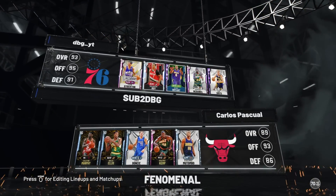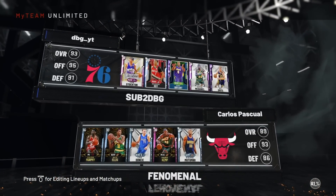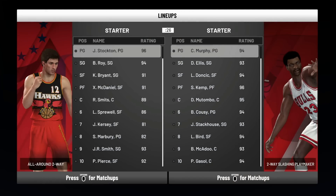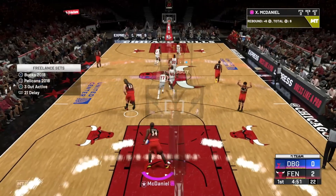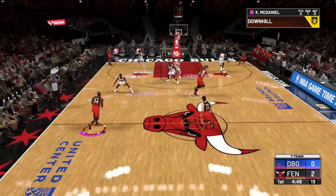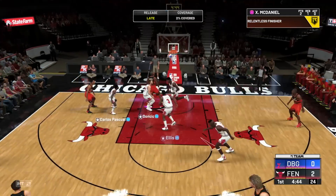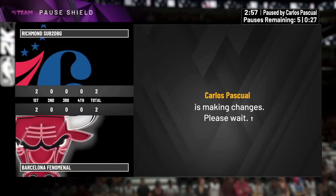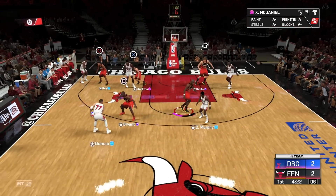We are playing against Calvin Murphy. His stats are unbelievable actually — Dale Ellis, Doncic, Shawn Kemp, and Dikembe Mutombo on the team. Kemp on McDaniel — we definitely got the advantage there. Let's push the floor, get the blow-by. He's got downhill right to the basket. He goes coast to coast off the rebound and Xavier McDaniel burns him there. He's 5'10", there's no way he's getting a shot off over McDaniel.